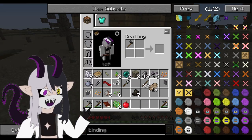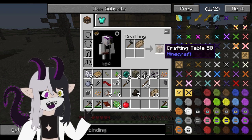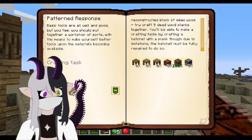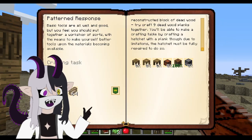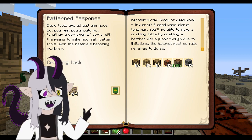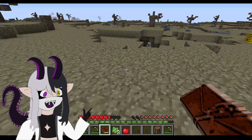Now, for those of you who don't know, a crafting table is made with a flint hatchet and a piece of wood. I need to get a... the hatchet has to be fully repaired, however.